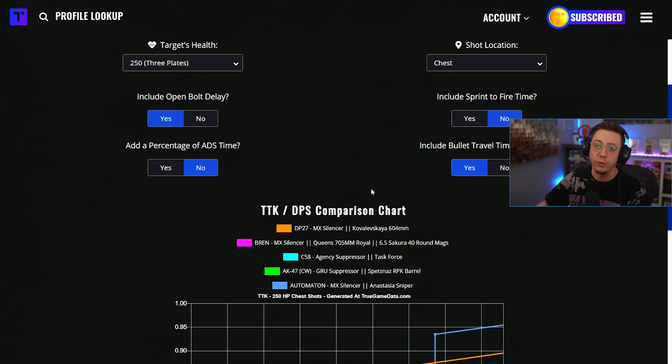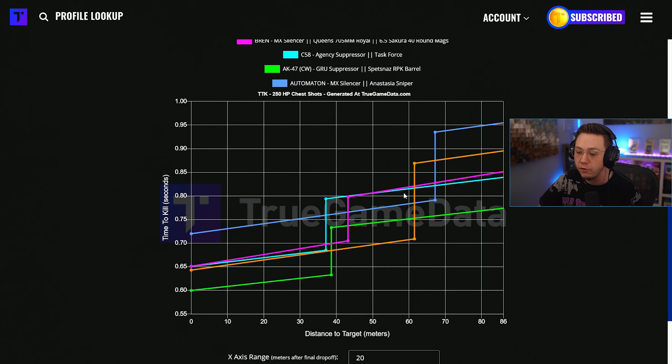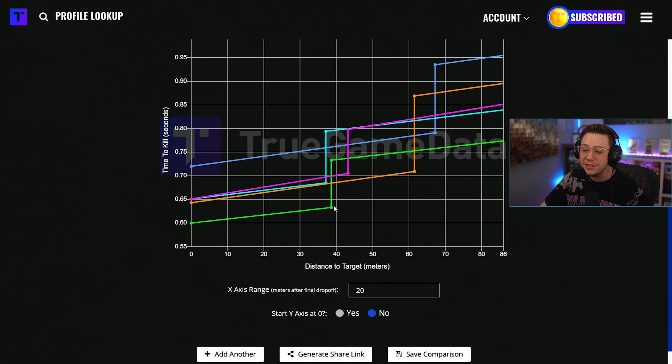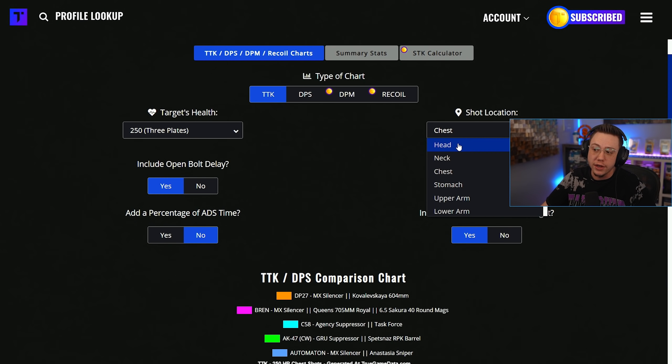We've got our TTK chart here — shoutout to Tony at True Game Data for gathering all this information. We've got our main setups: the DP27 with the primary muzzle and barrel, the Bren with the muzzle, barrel, and Sakura mags, the C58, the Cold War AK, and the Automaton, which has also been spiking in popularity. Focused on the chest shots first — the orange line — and surprisingly the DP27 through 38 meters is second best only to the Cold War AK. From 38 meters all the way to 61 meters it is the fastest killing weapon on this list, which I found kind of surprising. The Bren — our pink line — is right behind it that entire way.